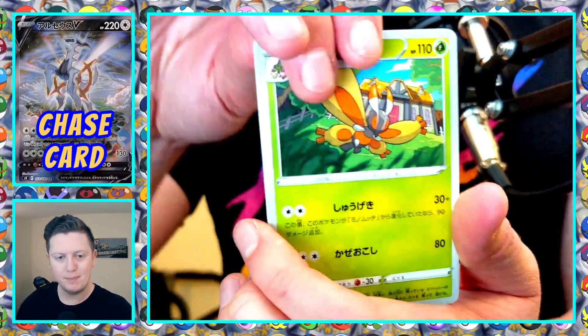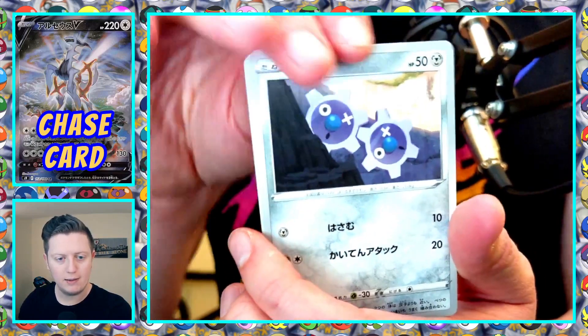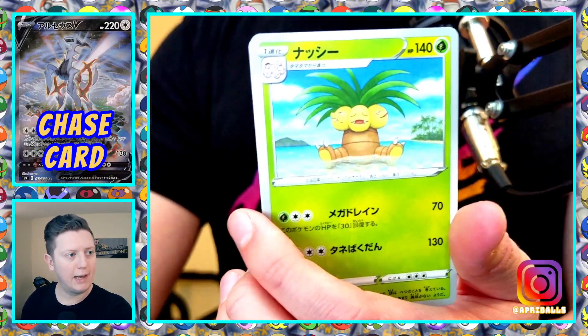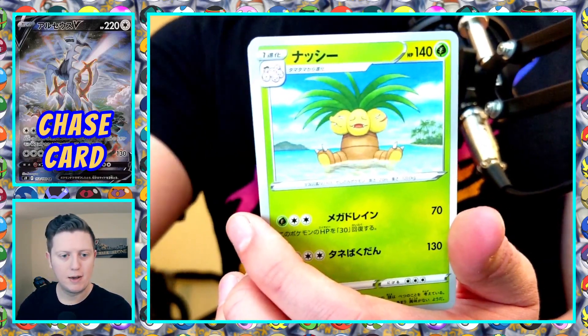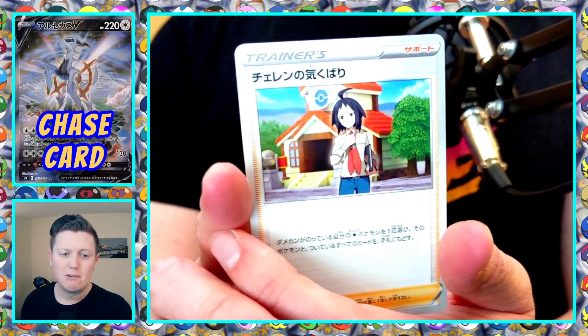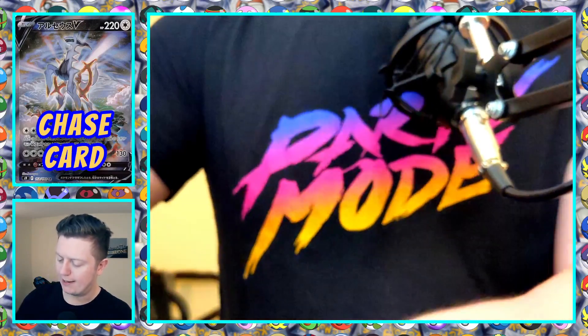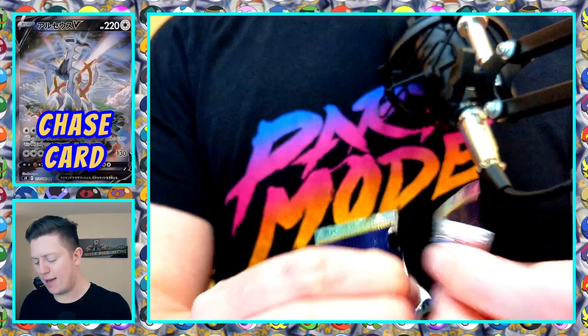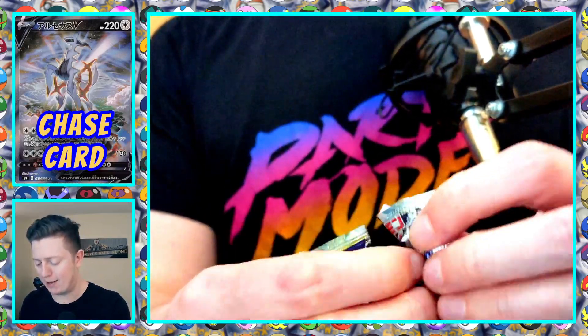We've got Mothim, Klink, Bidoof — hey Pokejesse, how's it going — Electivire, and a trainer card I don't remember. Alright, three packs left, which means I miscounted — this is pack 13.